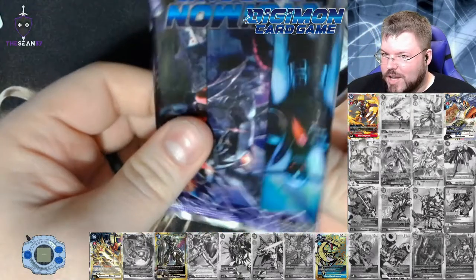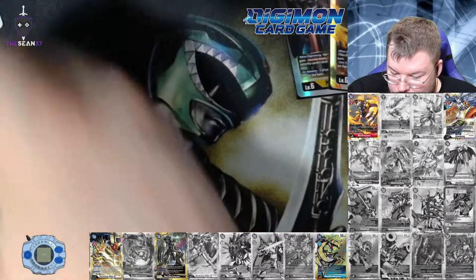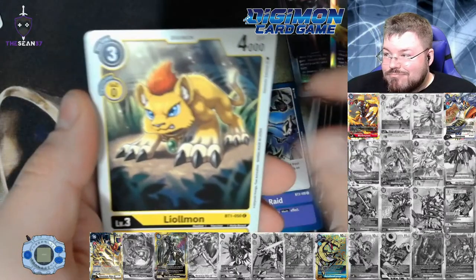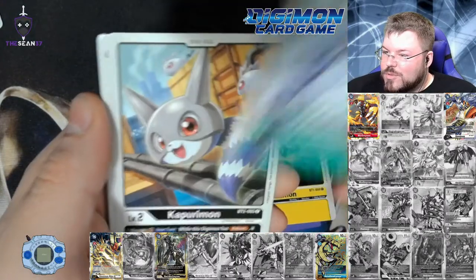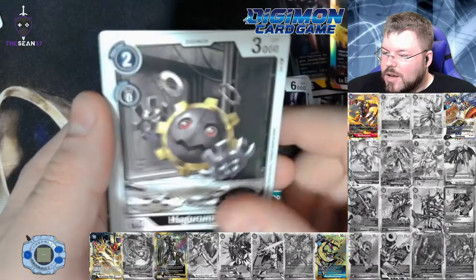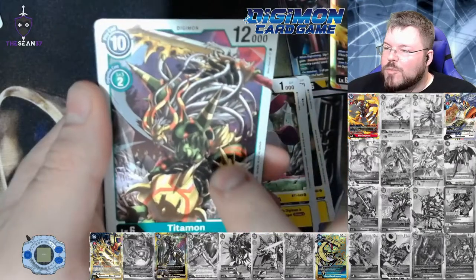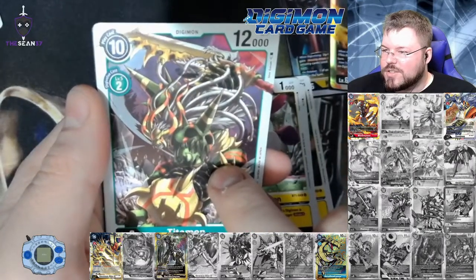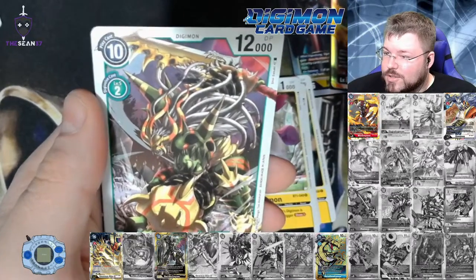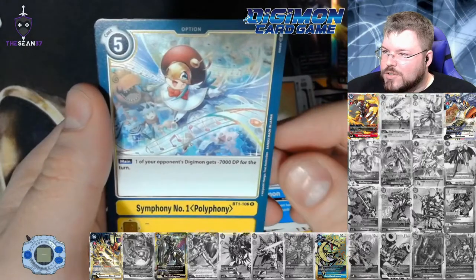I mean, I would take an alternate art Omnimon — just saying. Kabuterimon, Kapurimon, Elekmon, Hagurumon, Labramon, Taitamon — I don't remember this from the first box. Obviously this is an identical box, and Omnimon is only a super in this set, so it's not ridiculous to pull back-to-back.